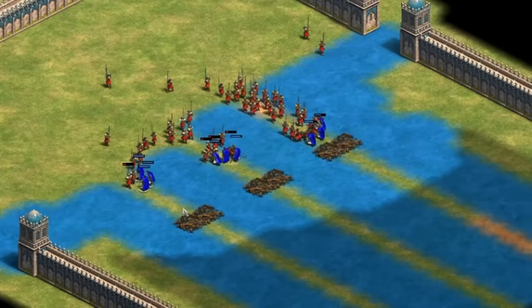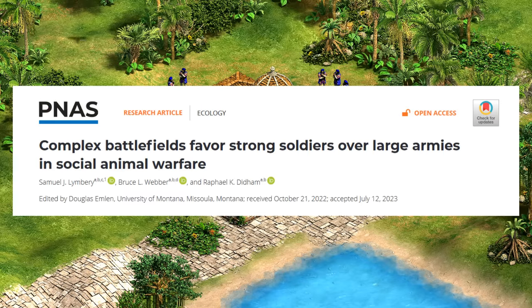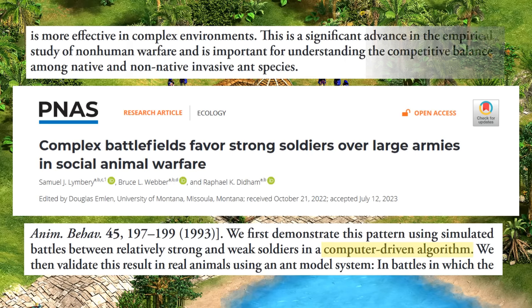This paper was published in the Proceedings of the National Academy of Sciences, which is actually a very well-respected peer-reviewed journal, so Age of Empires really hit the big time on this one. The paper's title is 'Complex Battlefields Favor Strong Soldiers Over Large Armies in Social Animal Warfare,' where, according to the authors, they used a computer-driven algorithm — which is the fanciest name I've heard for the AOE2 scenario editor in a while — concluding that they made a significant advance important for understanding the competitive balance among native and non-native invasive ant species.